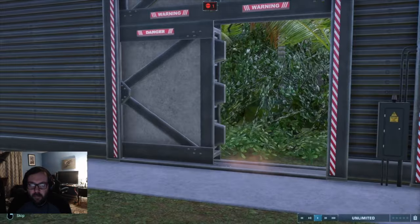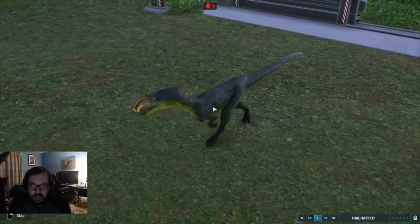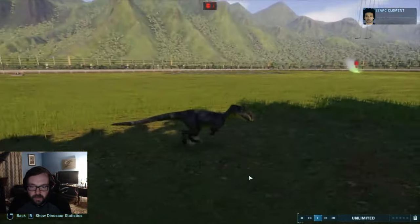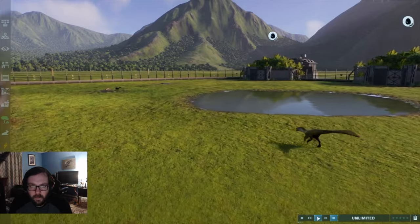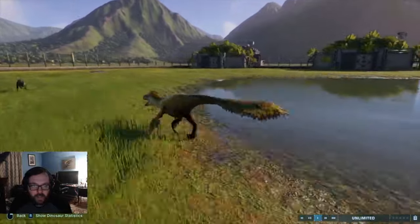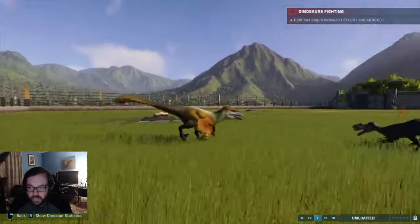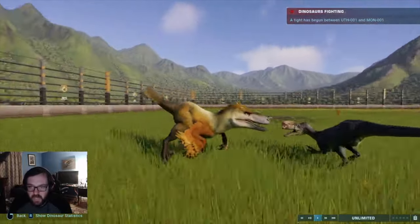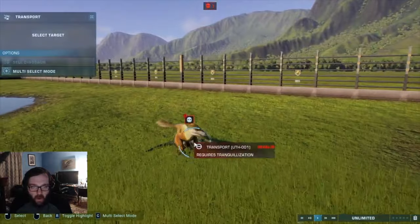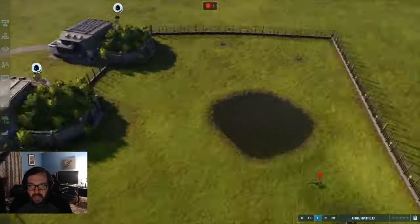Up next we've got Monolophosaurus, which appeared in Camp Cretaceous — season three I think, the same season the Scorpius Rex and Ouranosaurus were introduced. Looks like Utahraptor is about to square off with Monolophosaurus. He takes a hit — they're taking longer to kill. But absolutely destroyed by Utahraptor. You're actually gonna eat it this time and not lay down on it.